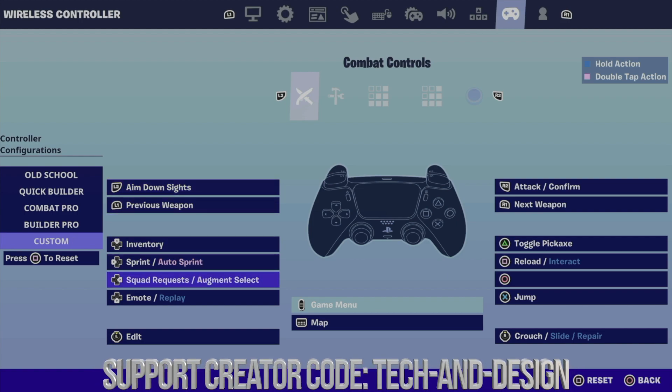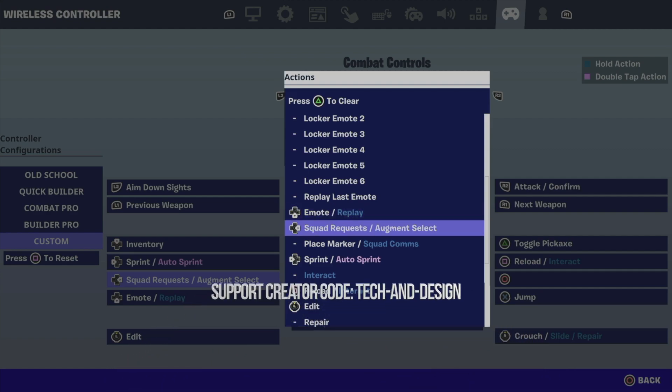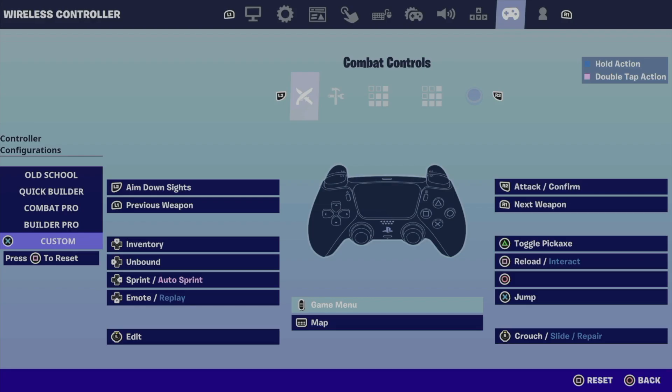What I did was add my right arrow to be augment select — that's something new and you guys should do that. But it doesn't have to be your right arrow, that's just something I chose. Actually, I'm not getting used to it so I'm gonna change it up. I want that to be sprint instead.